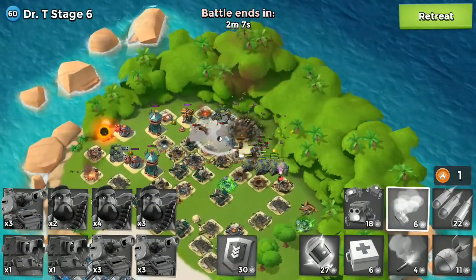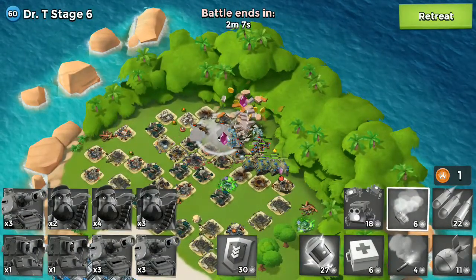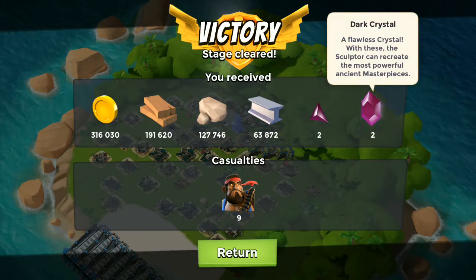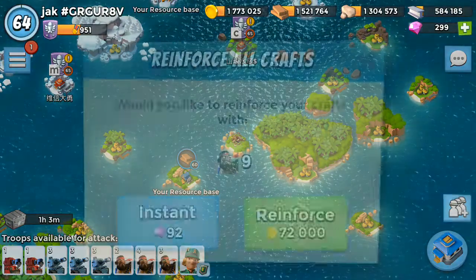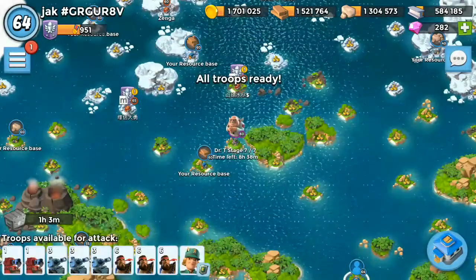I don't want to lose my Scorchers here because they cost so many diamonds to reload. Stage 6 is done — very, very easy with this troop combination! I got two crystals, which is very rare in Boom Beach. I've gotten three crystals before a few times, but getting two crystals is also a rare find. Stage 6 is gone!